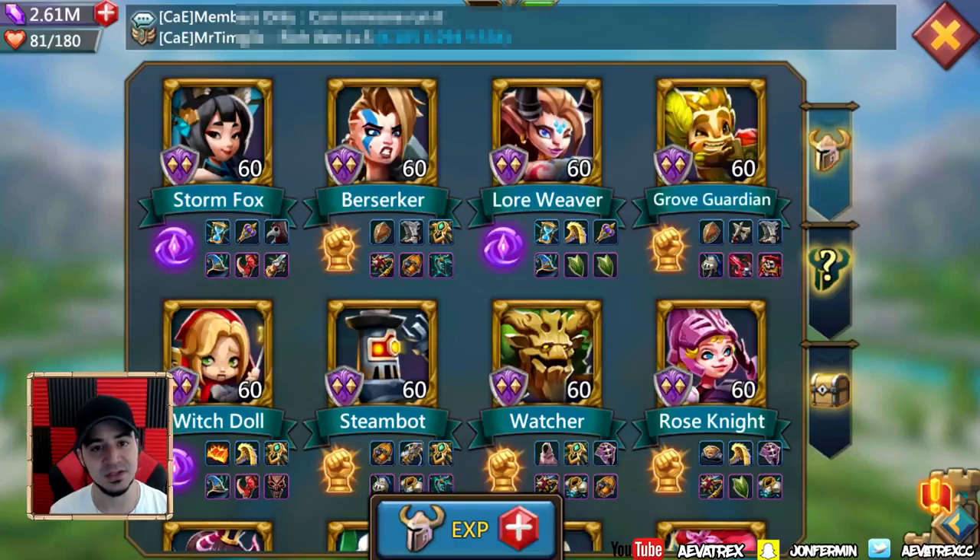First of all, if you want to get Witch Doll, depending on what grade you want, she starts at 10 medals, then 15, 25, and 40 as far as how the packs go. If you get only the $5 packs to get her to legendary grade it'll cost you $165 over time, but if you get her to legendary grade in one shot it is going to be $775. Keep in mind you don't have to get her to legendary grade — green or blue grade and she can still be very effective.